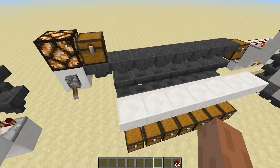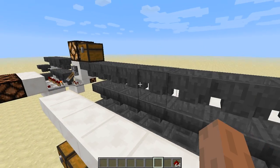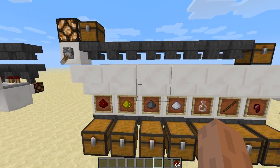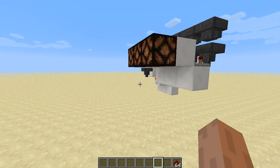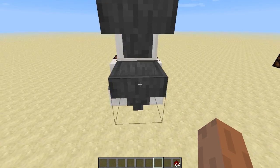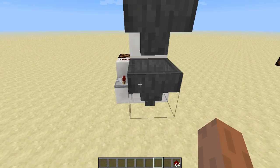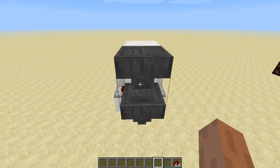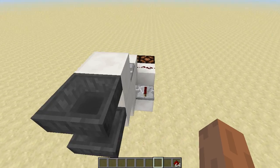Going back to this item sorting here, you used to have to use droppers or water streams or something, but now you can just use hoppers. It seems to work reliably and hopefully will remain so. There's a problem with this machine, and we'll demonstrate that over here. Let's say your inventory is full and there's no place to put the items. This lower hopper is full, it's got nowhere to put the items, so it's not going to get rid of them.